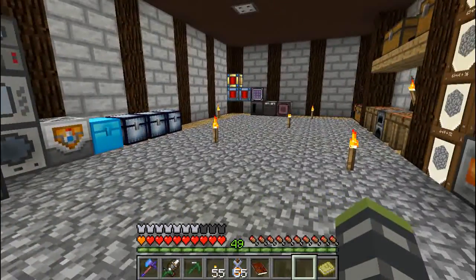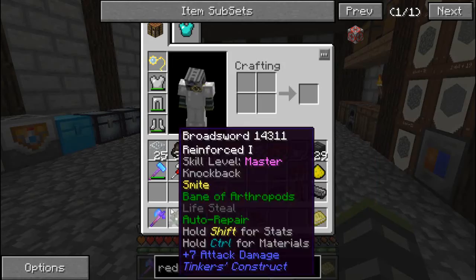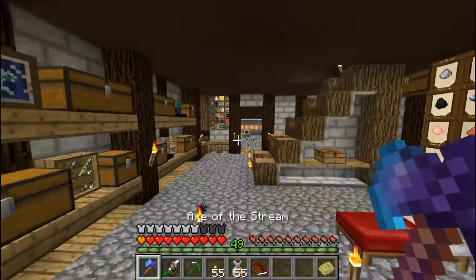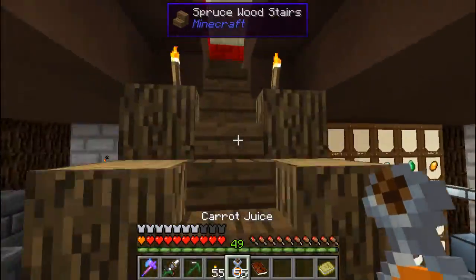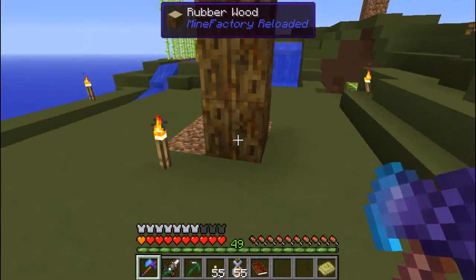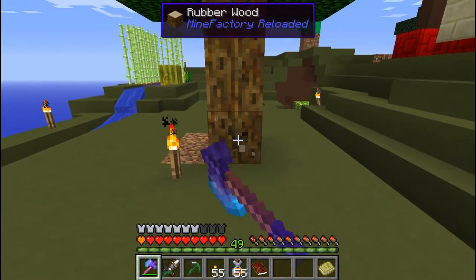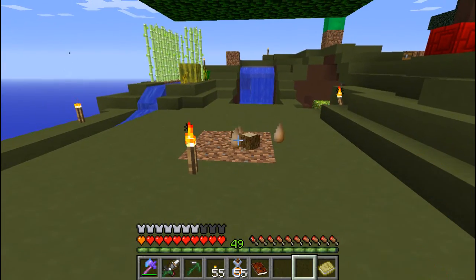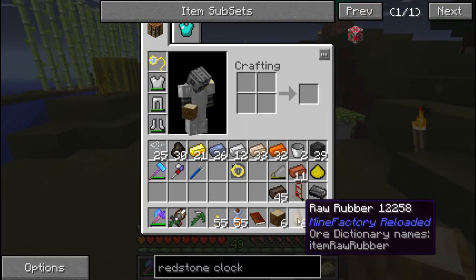Today we're going to really quickly get into here, but first I'm going to show you what this Axe of the Stream does. I have no idea what Frugal 5 does, but I know what Repair 5 does — it repairs it. Many of you were wondering what it did: if you chop this down, it chops the tree down from the top to the bottom. Extremely helpful for just collecting stuff.